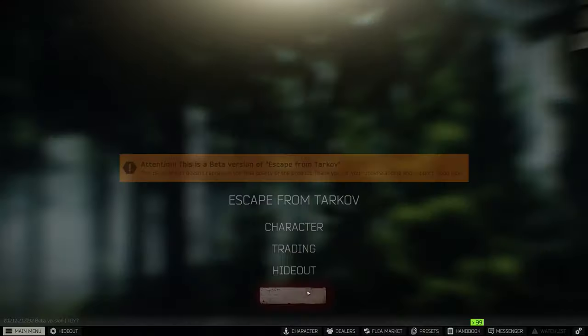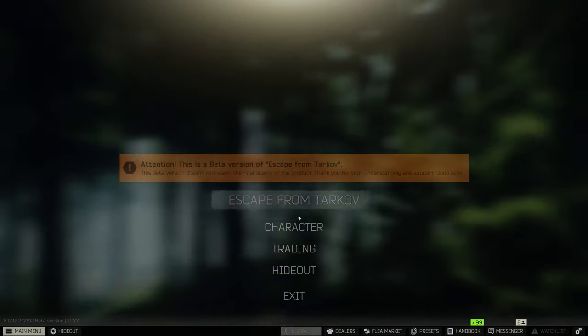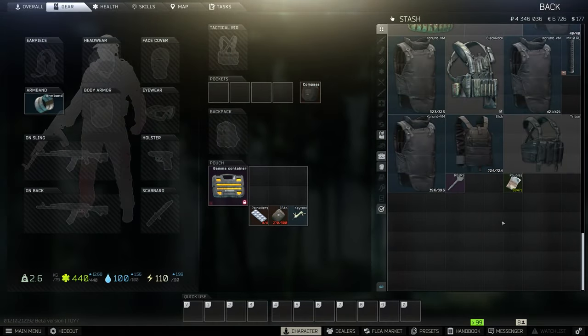I'm going to calculate it up real quick. In this particular scav run, we would have made over 69,471 rubles — I've sold everything. If I were to sell the key, it goes for around 78,000 on the flea market and at Therapist, so it's going to be around 150,000 rubles we just made in under a minute by just extracting. Obviously it's not always going to be like that — this key goes for 80 grand, so that's like half the money right there.